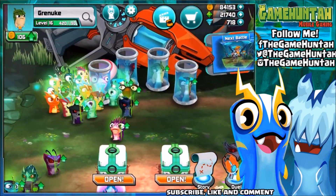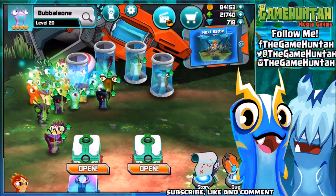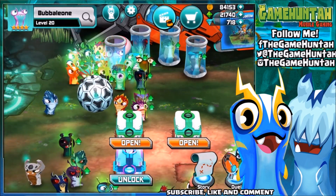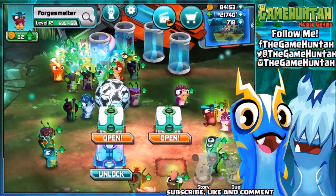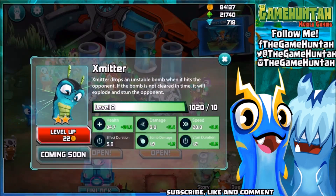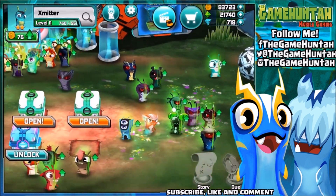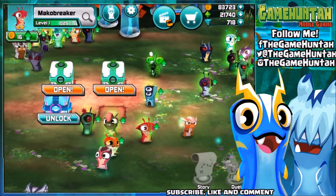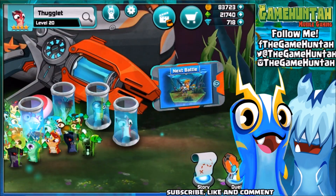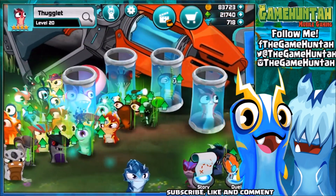Let's go to another battle with the Boobaleon and Boobalash combination. We already agree Boobaleon is probably the best. Let's remove Greenock and Furgar Smelter and bring in Smitter at level 10, and maybe Thuglet as well. Let's go to the next battle using this combination.